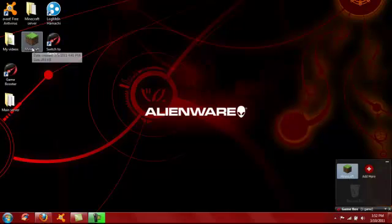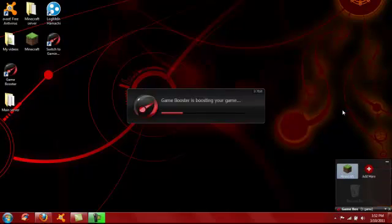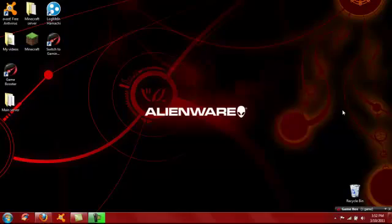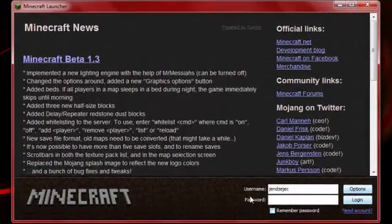Now I have it on, and you will also get the game box, so you can start up games directly with Game Booster and it'll make it run even smoother. You want to drag your icon of Minecraft into the Game Booster, drop it, and run. Now it's going to run it with Game Booster, it's going to boost your game and make it run even smoother. If you do a lot of videos with Minecraft, I would recommend doing this.